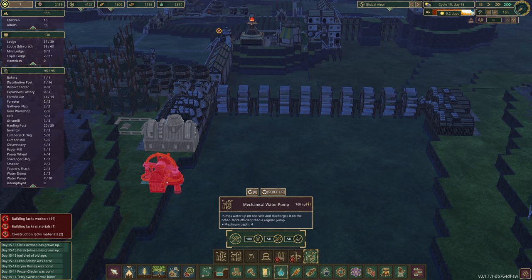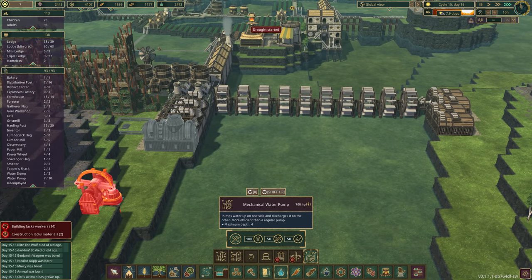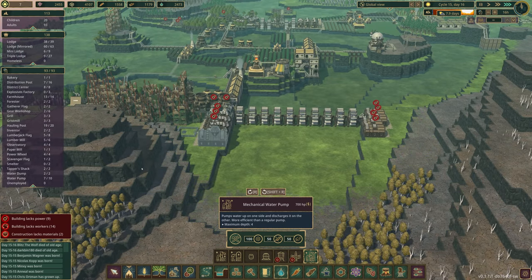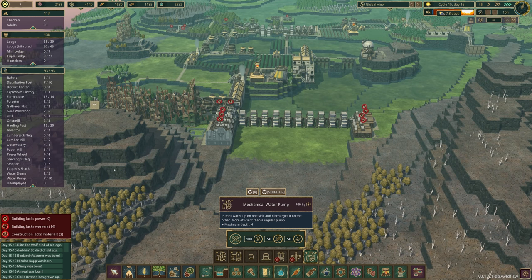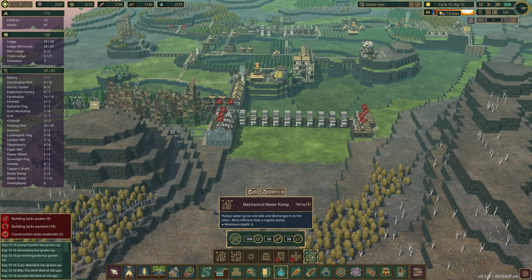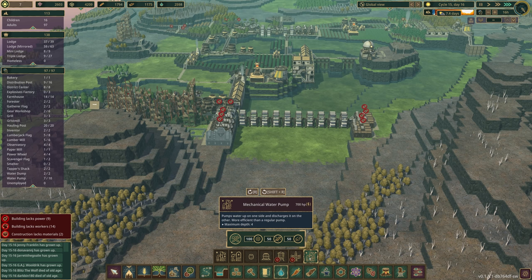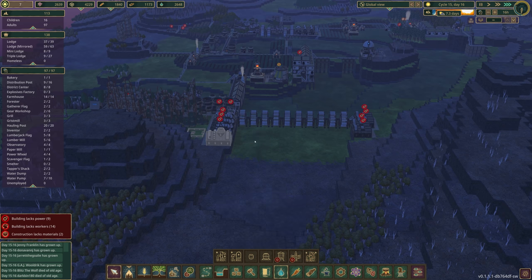This might be the first time in a while that almost everything has been built. We still don't have beavers making gears over here — that's a problem because now we can't finish our wood workshop, which we want for mechanical pumps eventually. We do have enough science. I can unlock it — look at that! That is huge — I did not realize it was going to be quite that big. But I like it a lot. Wait, why can't I place it? It's mad about something.